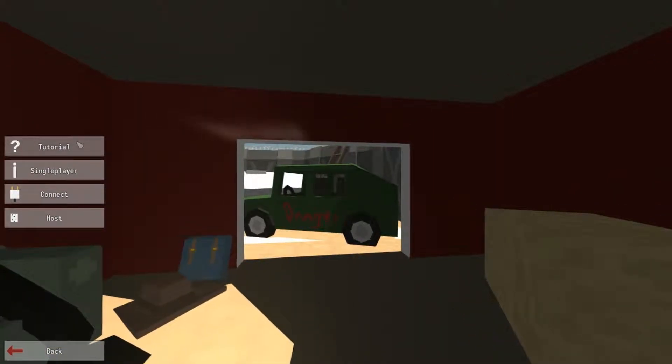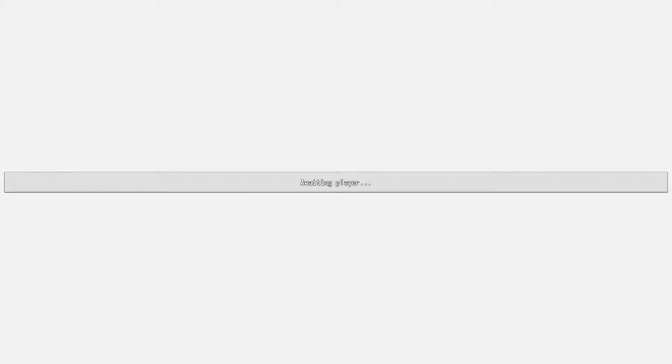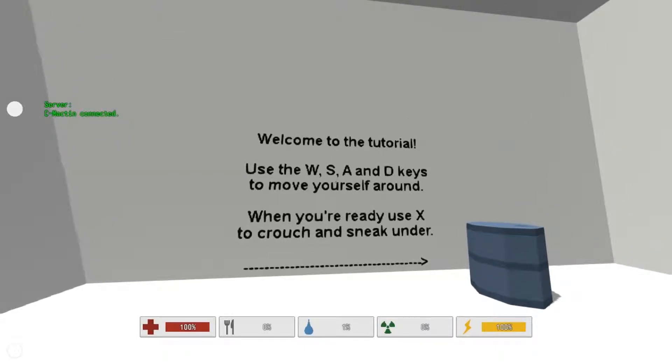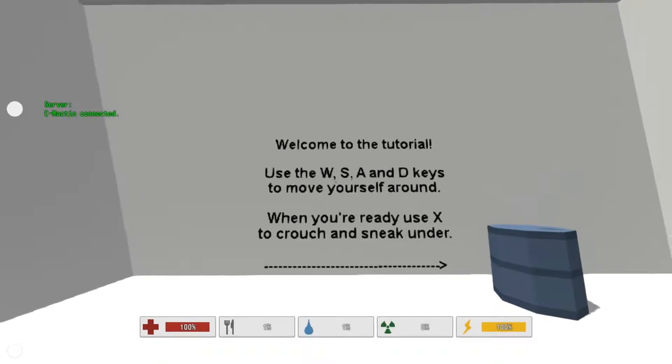I'm just going to do some editing and then take you guys over to tutorial real fast. Alright, so I'm over here at the tutorial and as you can plainly see, this is where you learn to move. You basically just press W, S, A, and D to move yourself around.